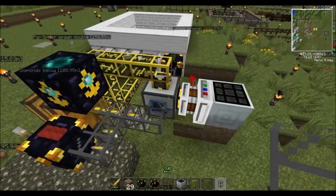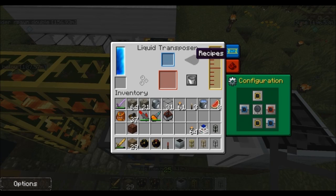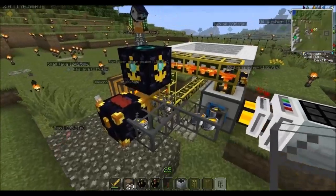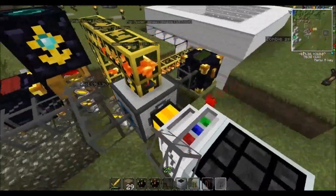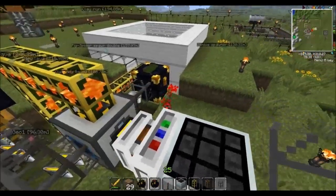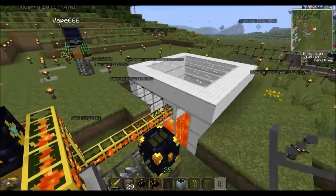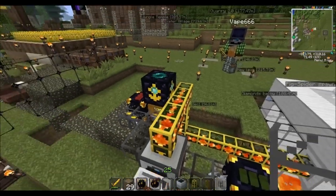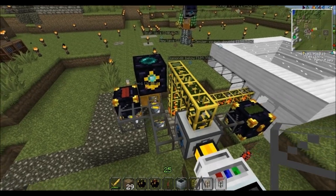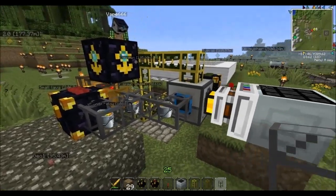We're using a liquid transposer. Basically what we get is full lava buckets coming through here, going into our transposer, and it strips the buckets out empty, sends them back through the green ender chest, and puts the lava into our tank for usage on power. We've set up a world anchor at both ends so that the server can keep both of these contraptions going, and as you can see we've got a healthy stream of lava buckets coming through.